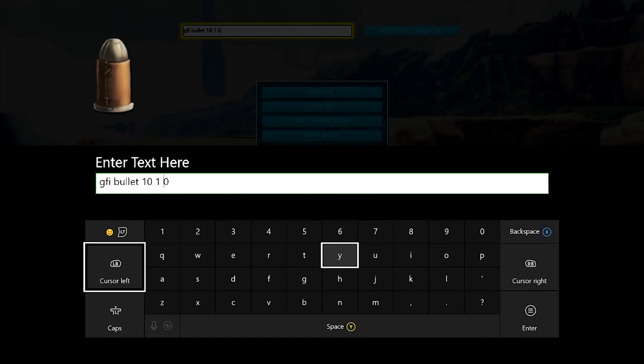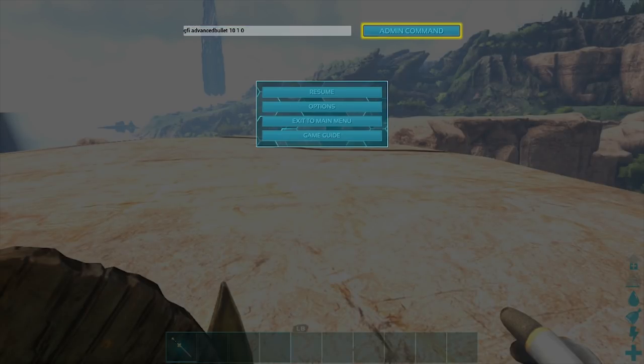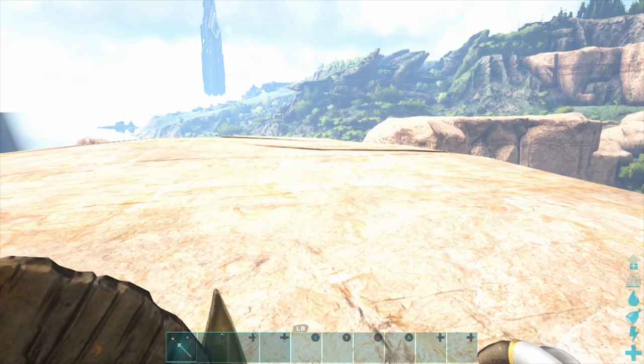For the advanced bullet that goes in the fabricated pistol, you want to type in GFI space advanced bullet space 10 space 1 space 0. I changed that first number to a 10, so you can see I added 10 advanced bullets to my inventory.